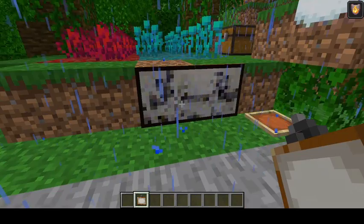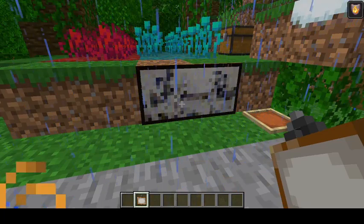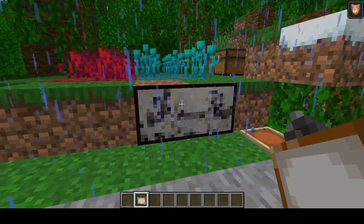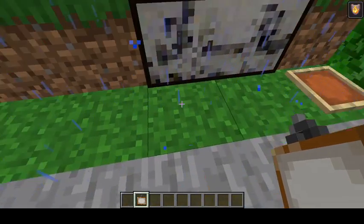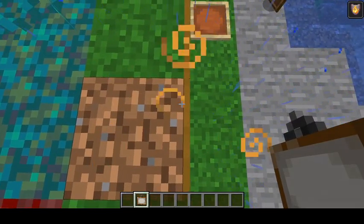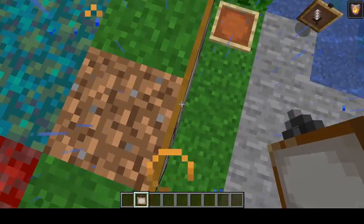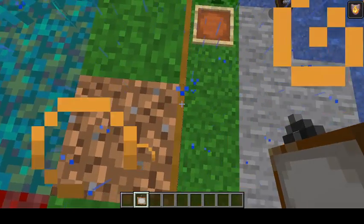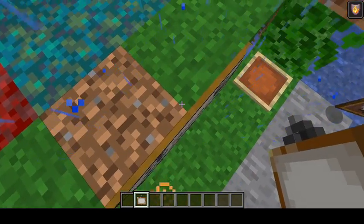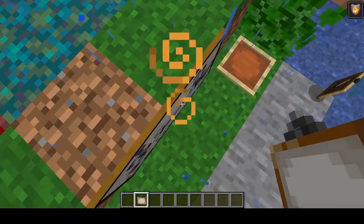Apparently when you went out of a chunk and came back, paintings would pop off the wall. If a painting was on the very chunk border and you unloaded the chunk where the painting was actually holding on, the painting would pop off. Now the painting no longer pops off when it's on a block outside of the chunk that the painting is on.